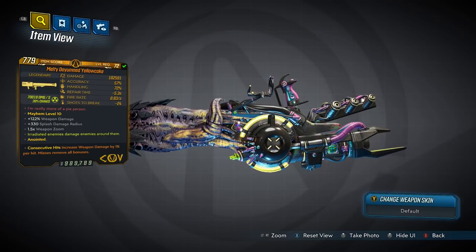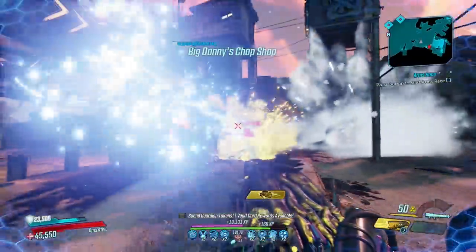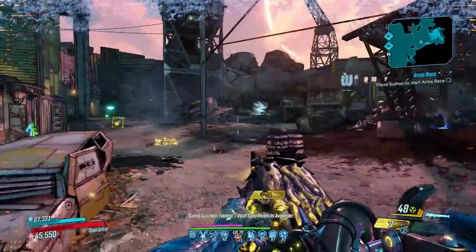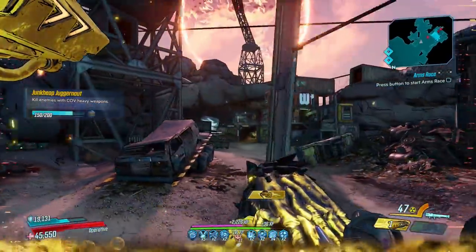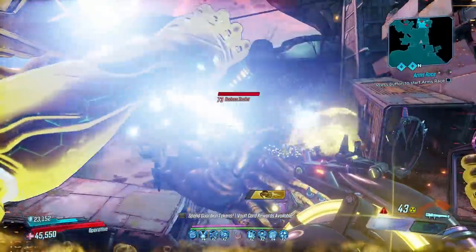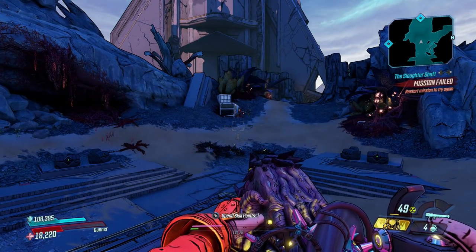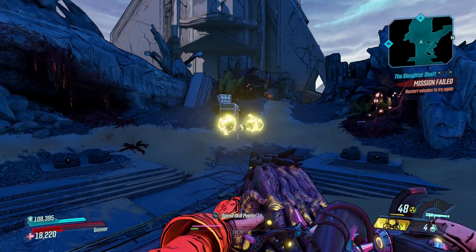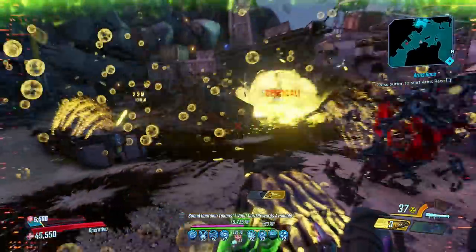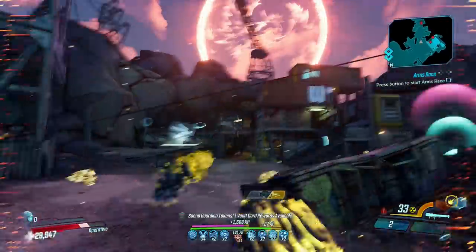Now for the Yellow Cake, a COV launcher that can only come in radiation and belongs to the Cartel event, which can be activated at any time from the main menu. It can drop from Fish Slap and Tyrone Smallums outside of Villa Ultraviolet, or Joey and the underbosses while inside. It fires a single yellow orb that splits into two more during flight, which each split into another two before falling to the ground. Its projectiles also split off when in contact with an enemy, and you can maximize damage by getting the first two to split at their feet.